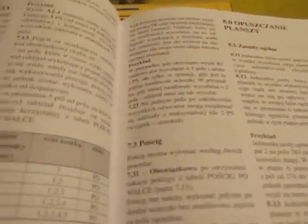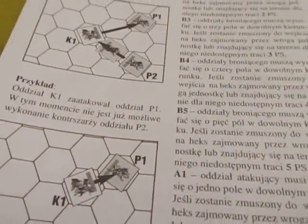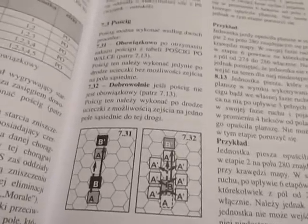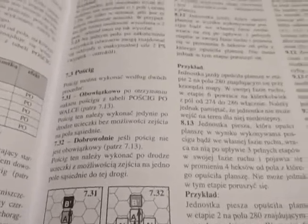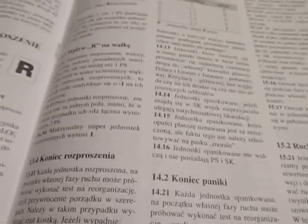Grunewald was pretty much a massive cavalry slugfest — very little infantry, very little archers, very little bombardiers. The majority of the units were cavalry. I think the Teutonic Knights had like 50,000, and the Polish, Lithuanians, and Tartars had like 70,000 or something. Something crazy like that.